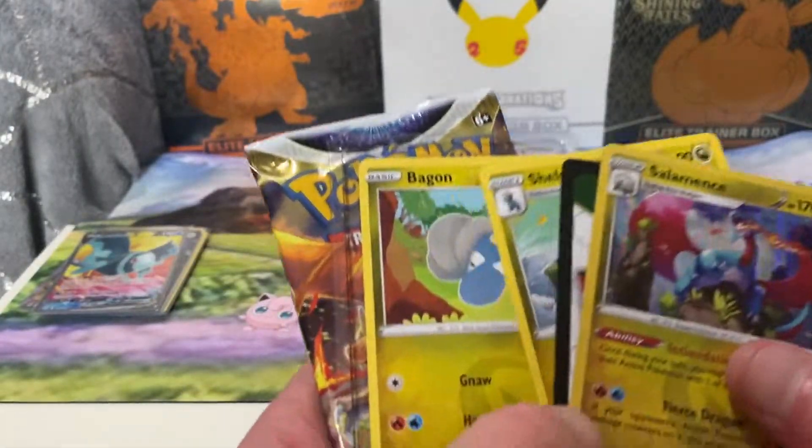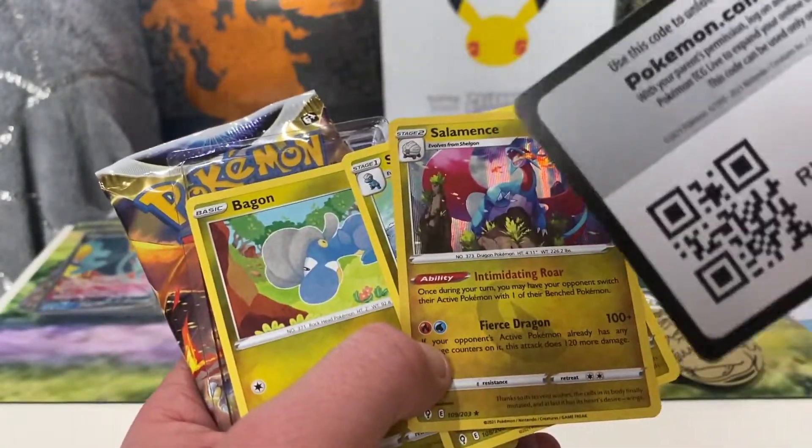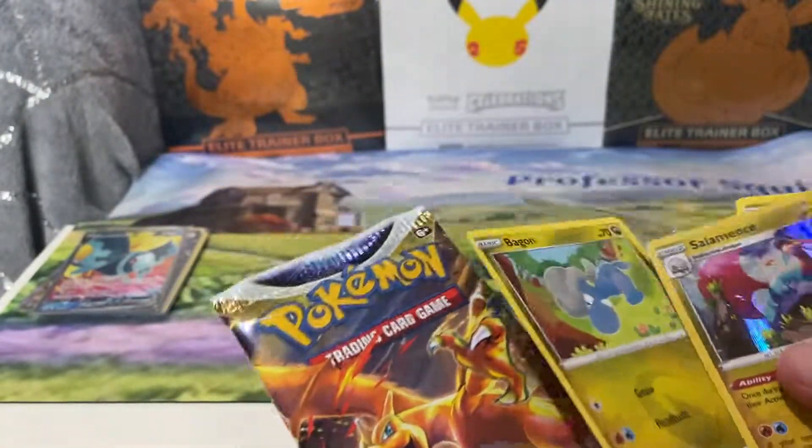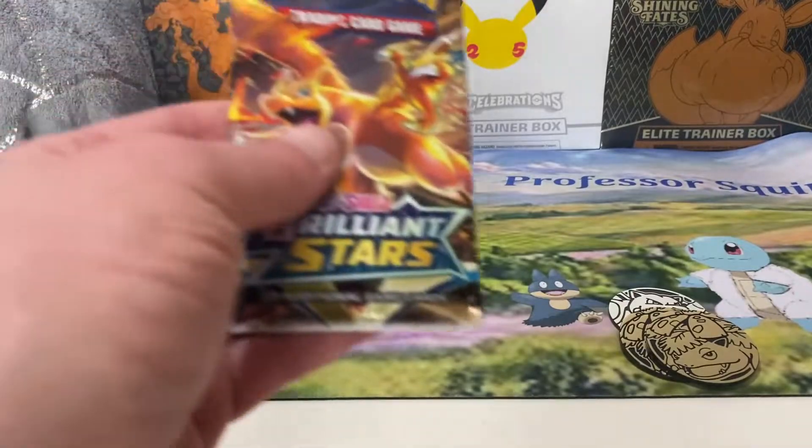Another jumbo — we've got Salamence artwork. Nice, again from Evolving Skies, with your Begon and Shogun.